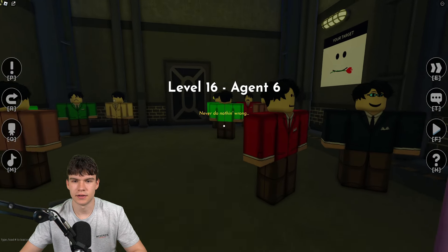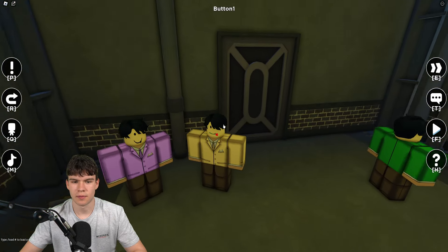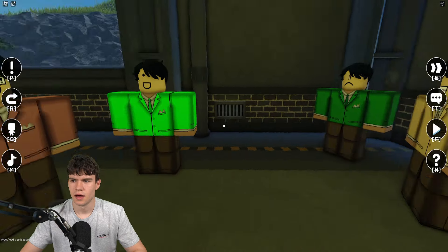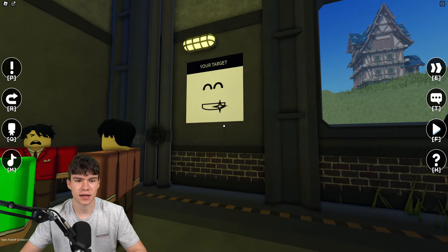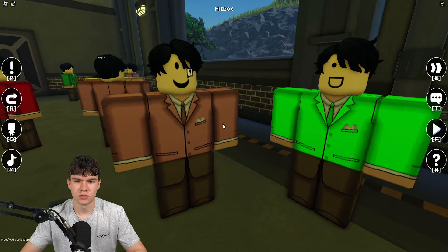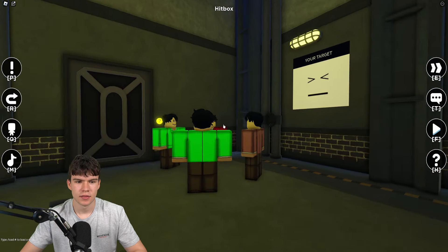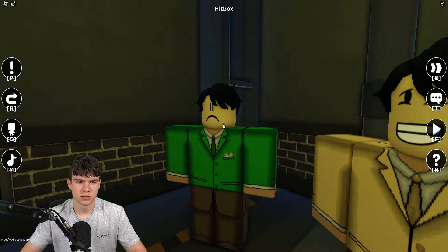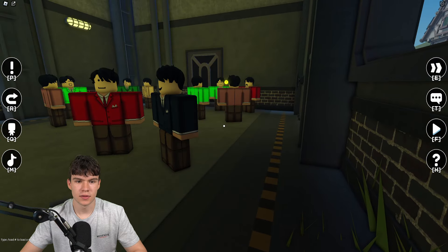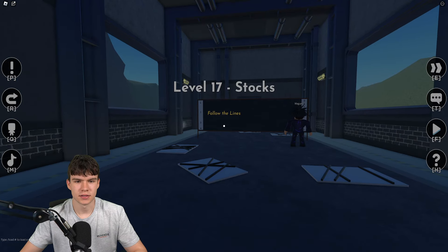Now we need to find someone with a specific face — just keep looking. It's this person right back here, click on them. The face has now changed to a smiley face — find that one. Make sure you don't click the wrong one. Then find the next face, and then the happy face. Once you find all of them you can get through.